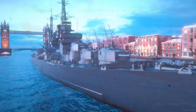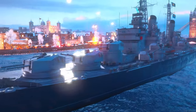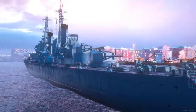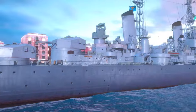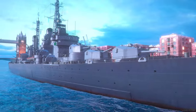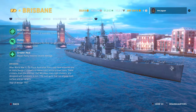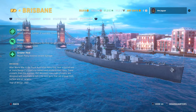After World War II, the Royal Australian Navy may have acquired one or more Design C cruisers to reinforce their fleet. These cruisers from the planned 1947 Minotaur-class light cruisers are designed with automatic 6-inch, 152-millimeter guns that can engage both surface and air targets. Automatic fire is probably part of why the shells reload so quickly. The design year was 1947, and there were no ships actually built in the series.